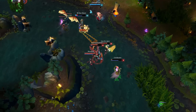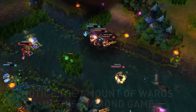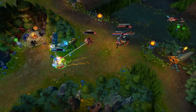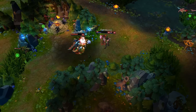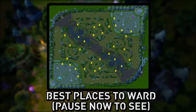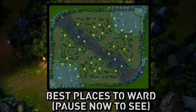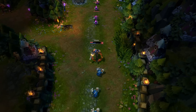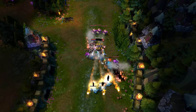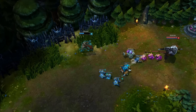My first tip is warding properly. I know a lot of you are saying 'but wards are for the support' — get out of that mindset. That's what a lot of silver players think and it's not right. If you want to get into gold, you need to be warding efficiently and in the right places. You should be buying wards as a top laner, as a mid laner, and even occasionally as an ADC. Obviously junglers and supports should be getting the most wards, but usually your trinket ward is not enough.